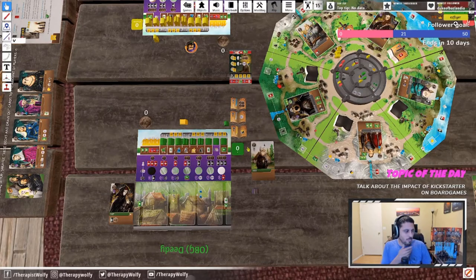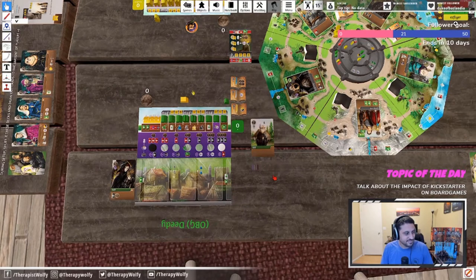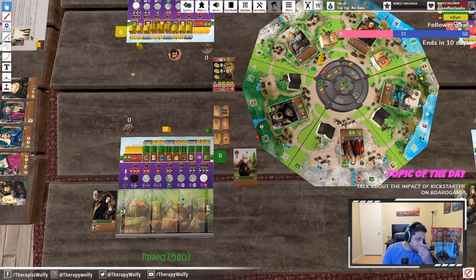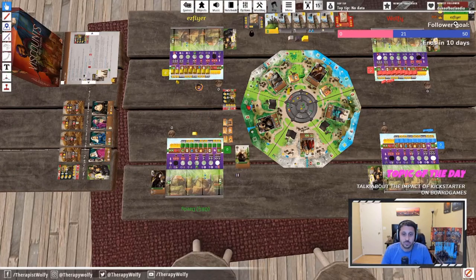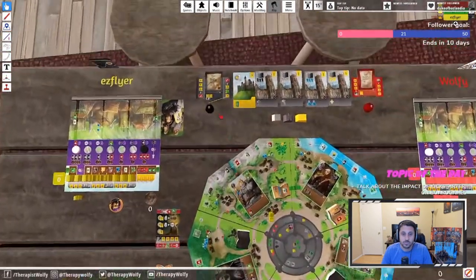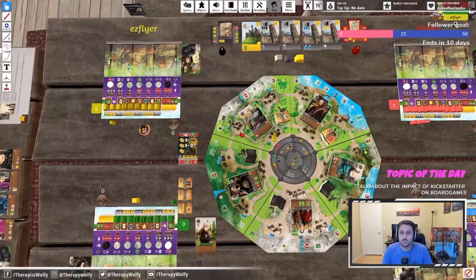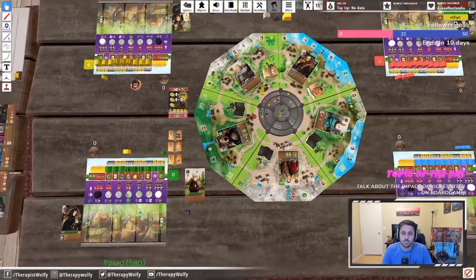Final scoring includes buildings, workers in castles, and complete manuscript sets. Four complete sets is the record — that would be 64 points. In a game with fewer than three players, the middle eight victory points on poverty and prosperity cards are ignored; only the twelve and four matter. You need at least one card on either end to score those points. Both deck-emptying conditions can trigger in the same game — if the first deck empties and the second also empties in that final round, both end-game bonuses trigger.